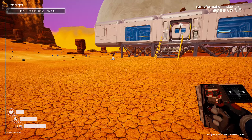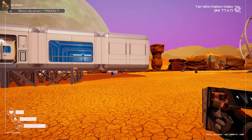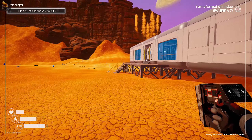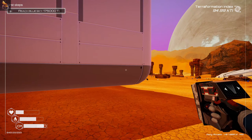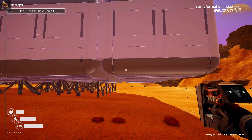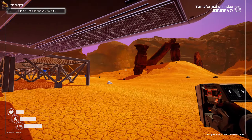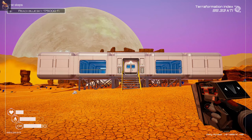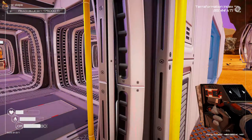Hey everyone, this is Iceheart and welcome back to Planet Crafter! In the last episode we were building up this base with these floating sides. It's now sort of complete — I wouldn't say fully complete, I'll probably expand on it at some point, but it's complete enough. We've added bits on the side and back, so it's three by five now. Off camera, I brought everything over — the old base is gone.